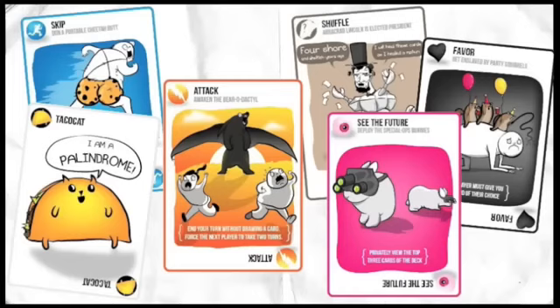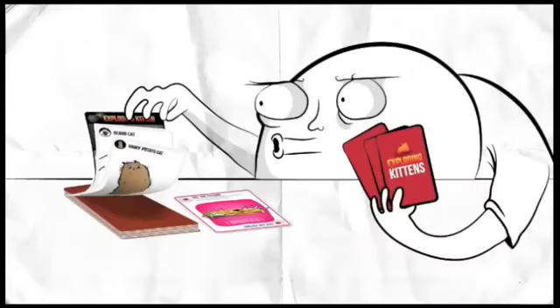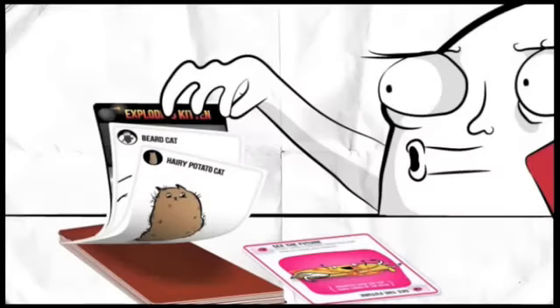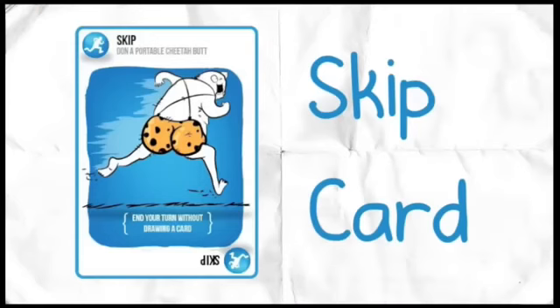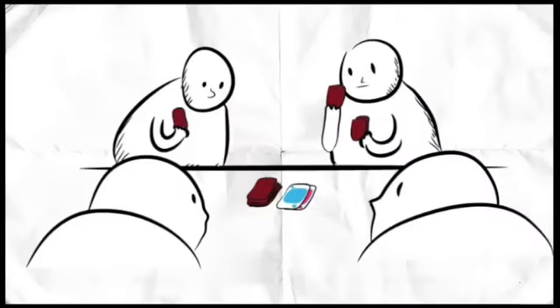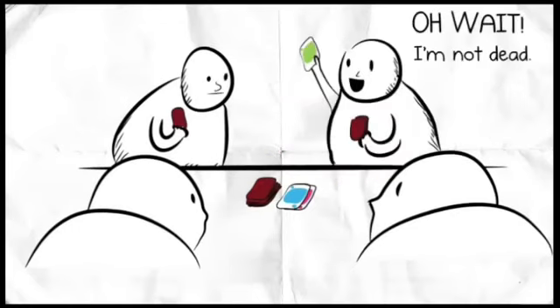All of the other cards in the deck are used to avoid the Exploding Kittens. For example, there's a card called See the Future, which allows you to privately view the top three cards in the draw pile. If you were to play this card, you could take a sneak peek at the top three cards. If the top card was an Exploding Kitten, you could then play a Skip card, which lets you end your turn without drawing. The next player would then hopefully draw the kitten instead of you, and they would explode and be booted from the game — unless they had a Diffuse card, of course.